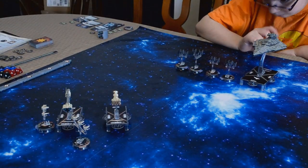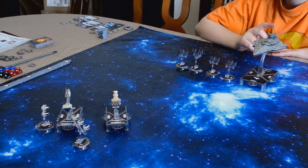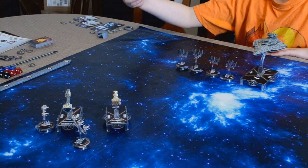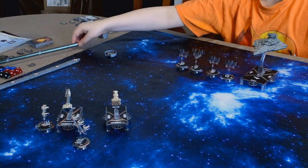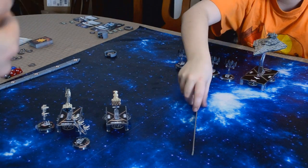Okay, so this is where we ended up after the first round. We are now on round two. He has initiative, so he gets to reveal first for his Star Destroyer. Squadron. He has a command value of three, so he can move three TIE Fighters and attack.